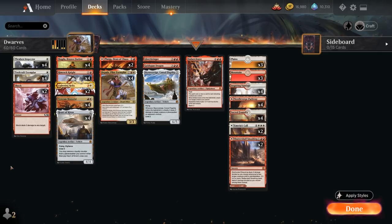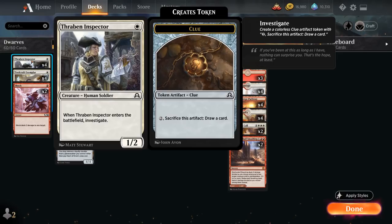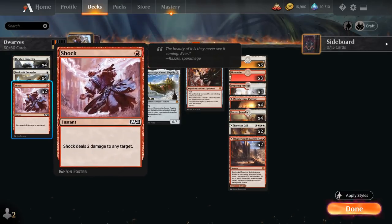At one mana we've got the full playset of Toolcraft Exemplar — another powerful Dwarf that gets +2/+1 until end of turn at the beginning of combat if we control an artifact, and can also gain first strike if we control three or more artifacts. To enable Toolcraft Exemplar we're also playing the full playset of Thraben Inspector, a 1/2 human soldier. When it enters the battlefield we get to investigate, making a clue token — an artifact we can sacrifice for two mana to draw a card, or keep around to enable Toolcraft Exemplar.